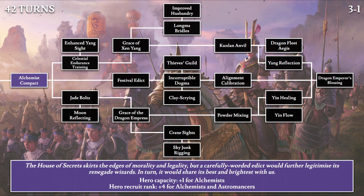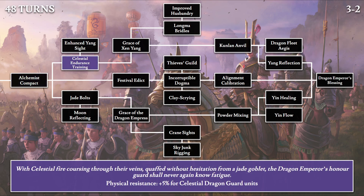The full lore shows how the House of Secrets gets by in the Grand Cathay Empire by sharing its inventions to gain the rights to toe the line of morality and legality in their research. Continuing, we have Celestial Endurance Training: 'With Celestial Fire coursing through their veins, quaffed without hesitation from a jade goblet, the Dragon Emperor's Honor Guard shall never again know fatigue.' This gives the Celestial Dragon Guard units 5% physical resistance. As we move into section 3, we're upgrading more elite units — section 1 was for peasant units, section 2 for jade units, and now we have the celestial units.